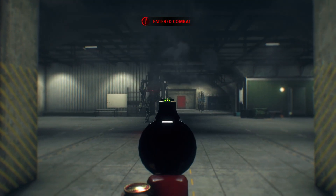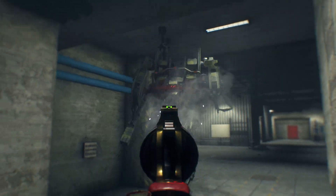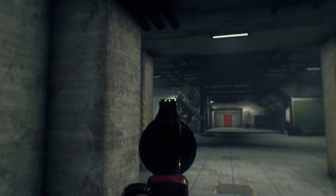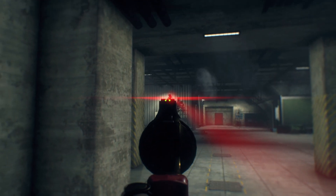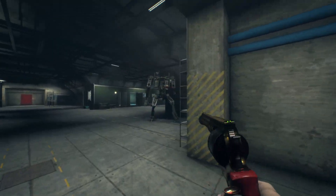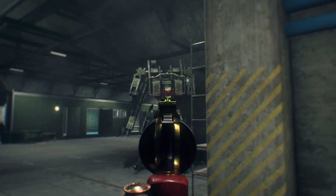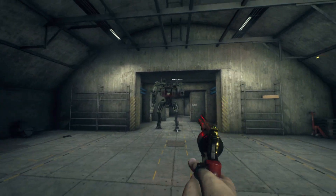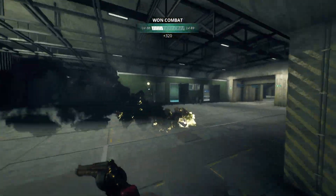In Generation Zero, .44 Magnum is a component killer. With a hollow point variant, it's best suited for direct hits on components, and has great damage carry-through. The only limiting factor to .44 Magnum is that we only see it through the venue of a pistol. Now, it is the strongest sidearm in the game, but with sidearms playing less of a role in GZ and more of a novelty, adding a rifle to use this ammunition might get folks using this admittedly more skill-testing type of ammo more often.